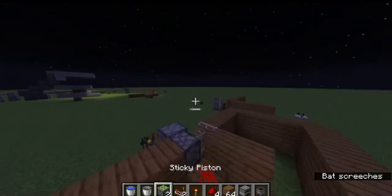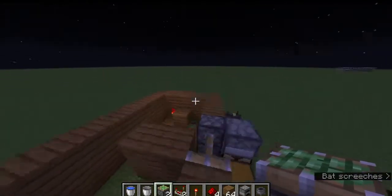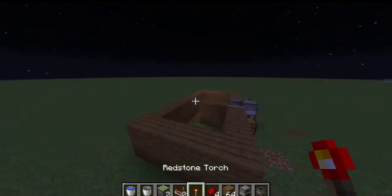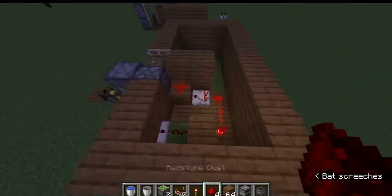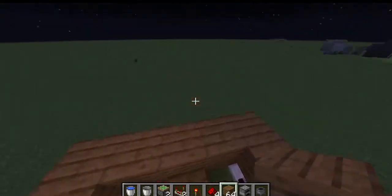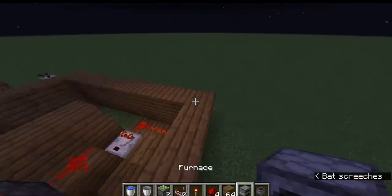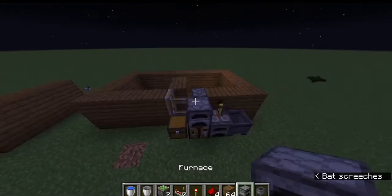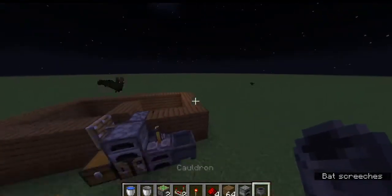Two sticky pistons, two comparators, one redstone torch, four redstone dust. Any type of block of your choice, some sort of other block to make the place look good, and one cauldron.